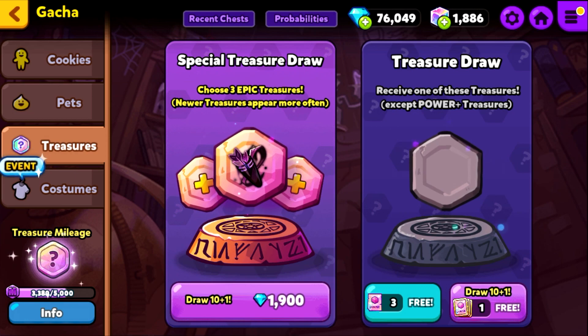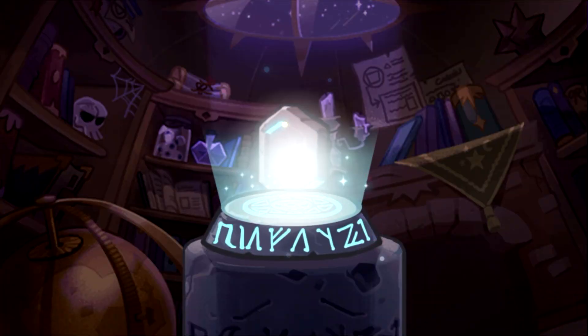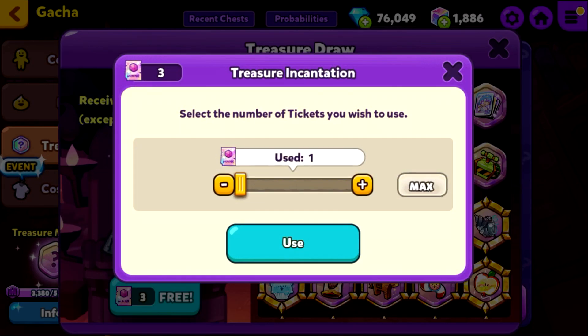What I'm doing now is I'm checking what Treasures you need for the trial. A good way to look is just check the leaderboards and scroll down until you see the three Treasures that people used.